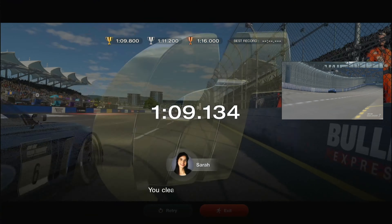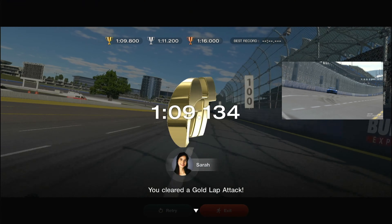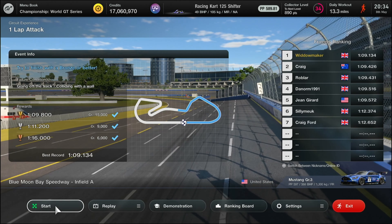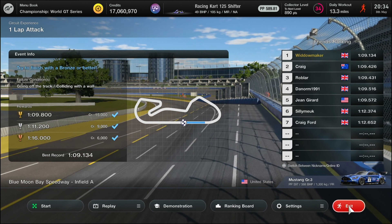And that folks — this lap is the one. I know there's a lot more time in this. Up to sixth gear through the line: a 109.134. I reckon that's about 0.3 seconds inside the target time — and that's my best fastest mate, and that should see you there.